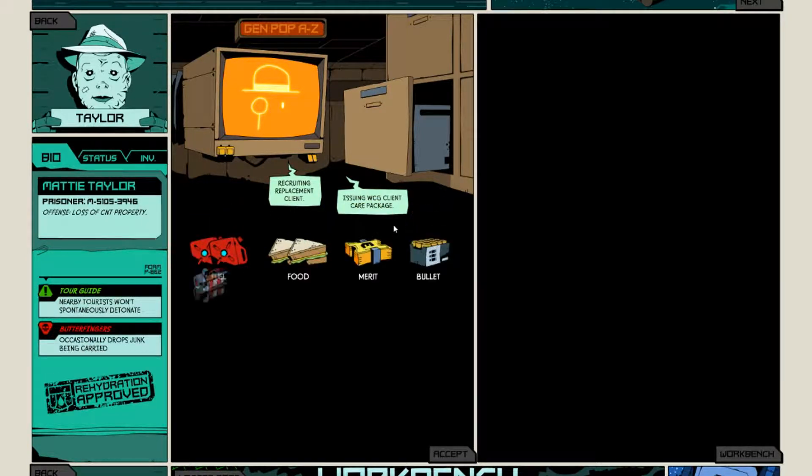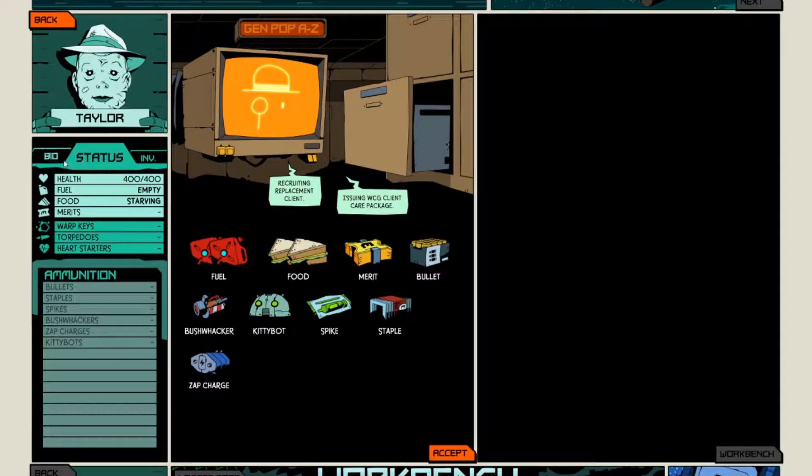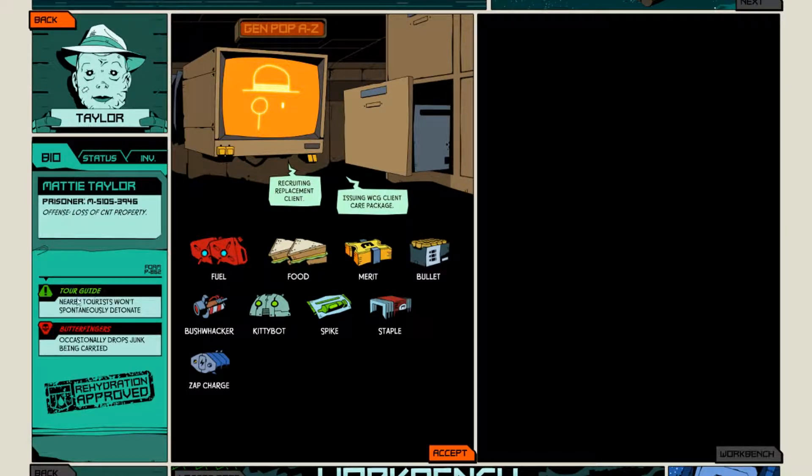Issuing WCP client care package. Loss of CNT property is the offense of Matty Taylor — I think it's a she. Tour guide. Maybe my tourists won't spontaneously detonate. So I can ignore tourists with this character. But my drawback is Butterfingers — occasionally drop junk being carried. Oh boo, that's going to affect things a bit.